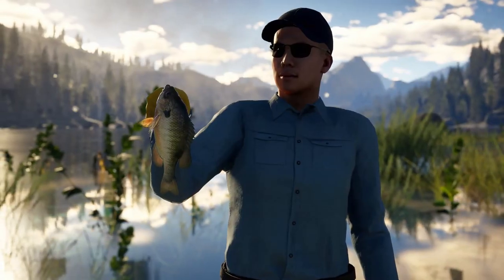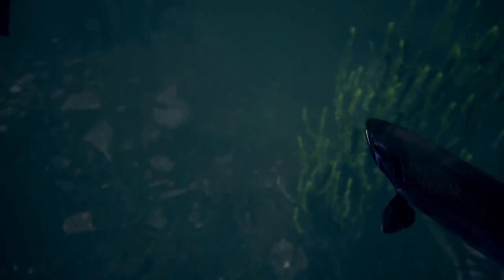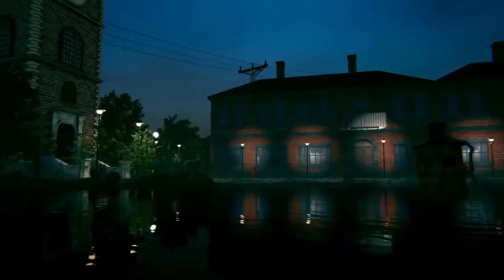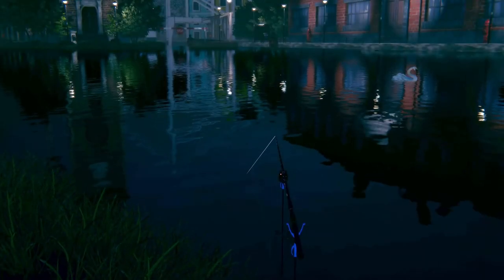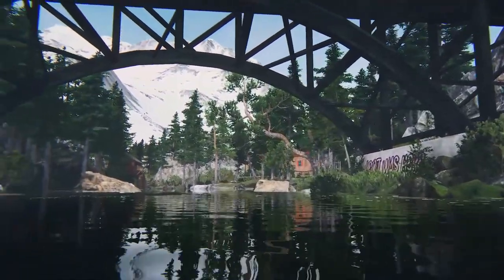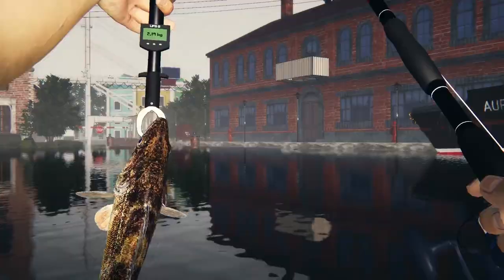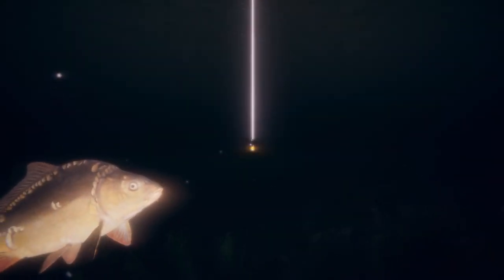So you're into fishing — imagine yourself with all the time in the world at six unique locations. At dawn, at midnight, in the sun, in the rain. Cast a float, a feeder, or spinning, and sit back as you wait for the catch. Pick from hundreds of real licensed gear pieces. Travel to the far corners of the world and pick your favorite spots. And then reel in the prize. Ultimate Fishing Simulator 2 — where you do things your way.